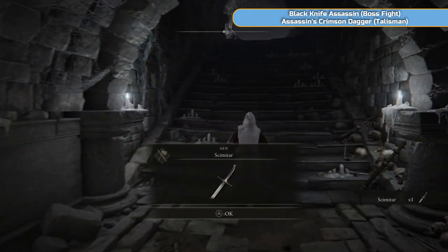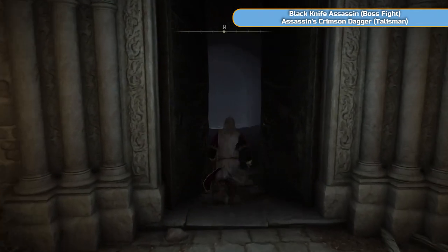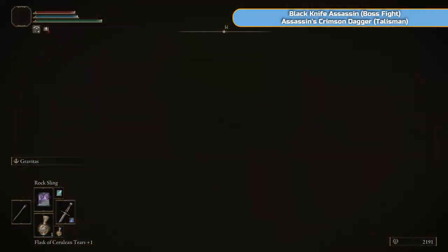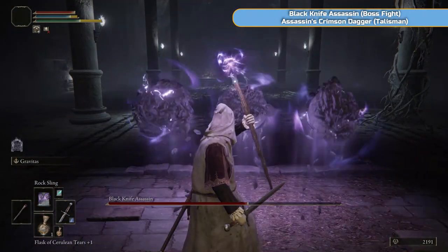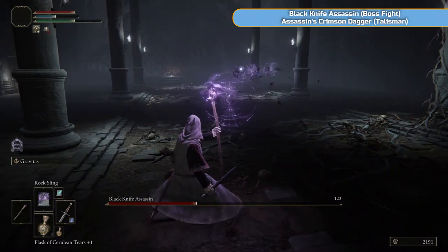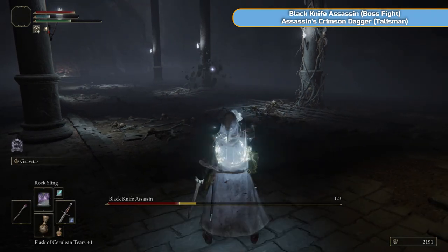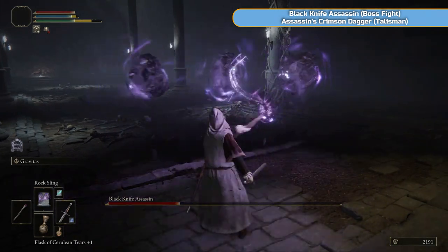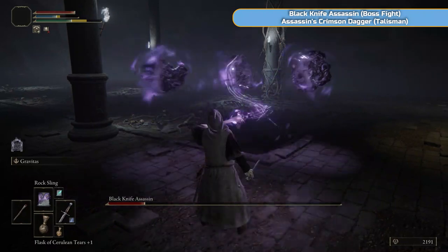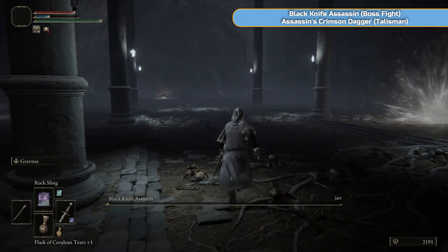Now we're going to do the boss - this is the Blackknife Assassin. The scimitar is actually quite a good curved sword and we can use it now. So this boss - you want to keep your distance for sure. For some reason when you go in he's got most of his health already gone - there's probably a story reason for it. Usually he doesn't dodge this much, usually he just takes rocks to the face. He's nice and simple - you just don't want to get close because they're extremely quick. But from a distance they don't really do much, they just kind of stand around and wait to get hit.